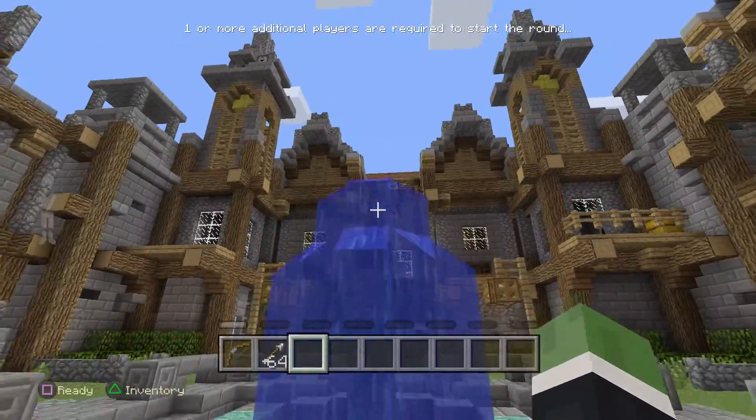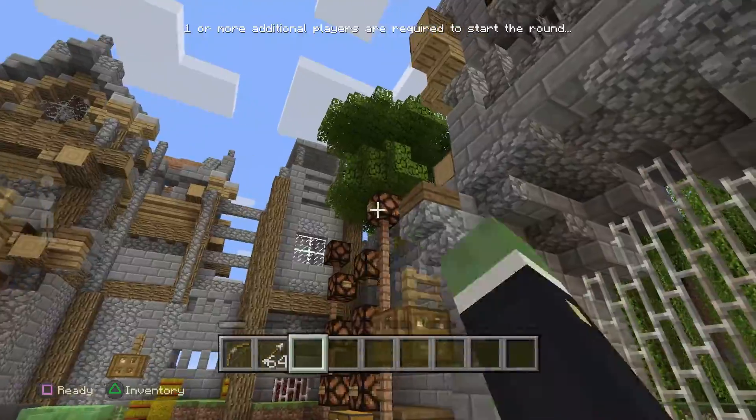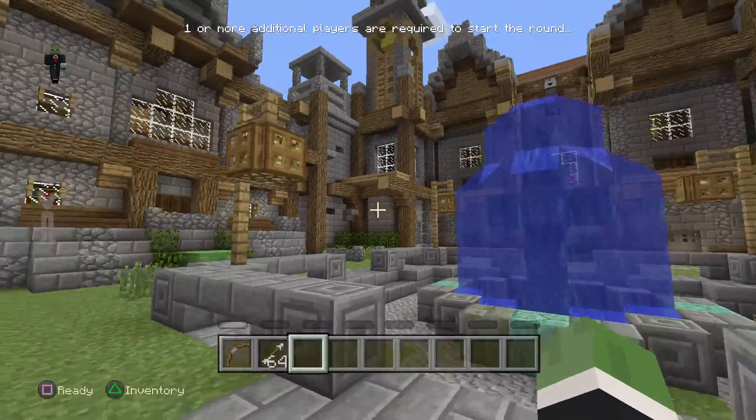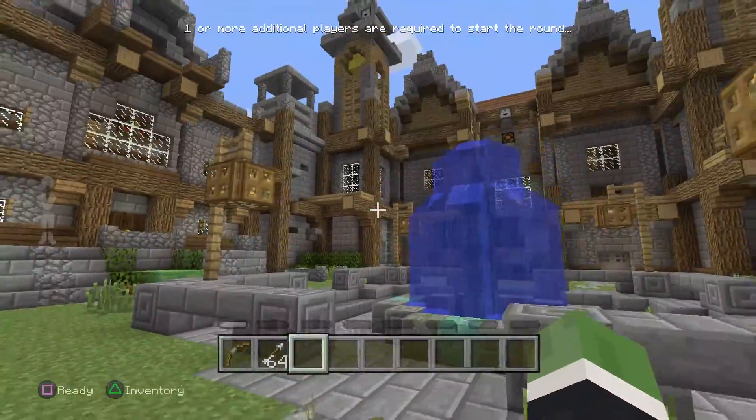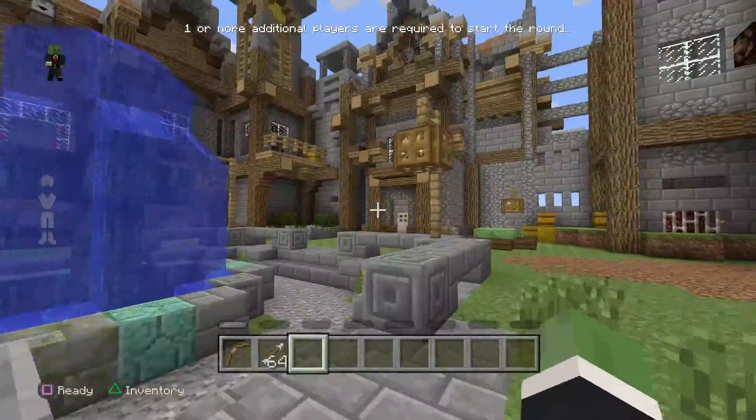There are five hidden heads in here, and I'm not sure if there's a sixth one — maybe a zombie pigman one, maybe not. The heads are: a skeleton head, a wither skeleton head, a zombie head, a Steve head, and a creeper head. I'm going to show you how to get them all.